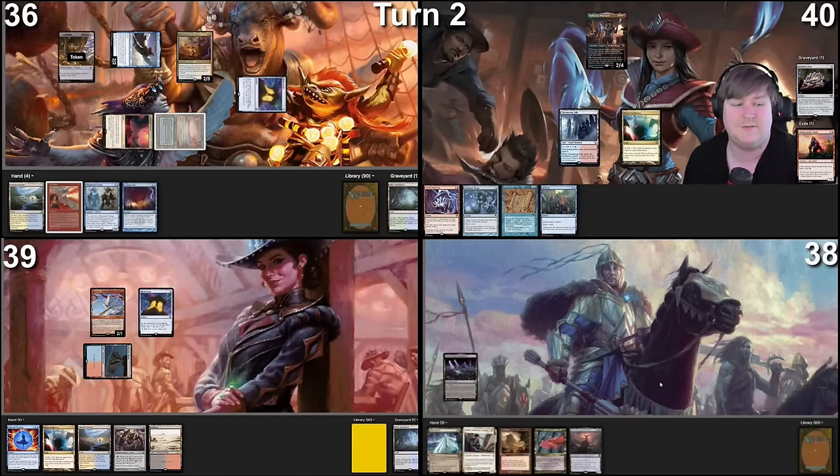I untap my already-untapped creature and draw a card. Still in response — because Refocus didn't draw anything that stops you — I will Deflecting Swat the Glint-Horn trigger, targeting Stella. Deflecting Swat is interesting because it doesn't say 'target spell with targets' — it just says 'target a spell, you may choose new targets.' You can target anything: any trigger, any spell, even ones without targets. So I cast Deflecting Swat, gain a Stella trigger, and Stella trigger exiles Mind Break Trap — not live, notably.